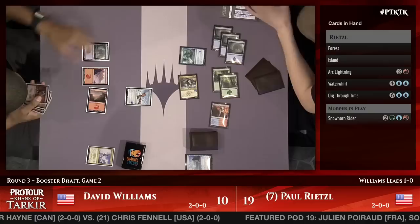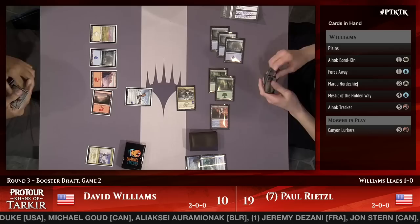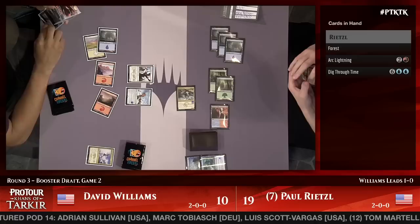Williams also has Mardu Horde Chief in hand, Force Away, Anak Bondkin, Mystic, and Anak Tracker. Not a great hand — he's got plenty of good spells and the Ghostfire Blade to make all his morphs excel, but the problem is he's just behind. He plays the Mardu Horde Chief to bolster his board a little bit, but the Snowhorn Rider is just bigger than anything Williams does in one turn.